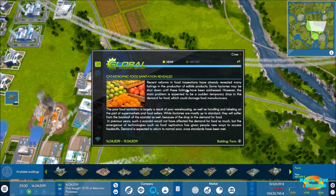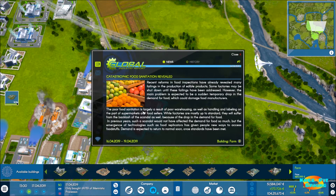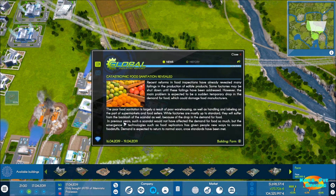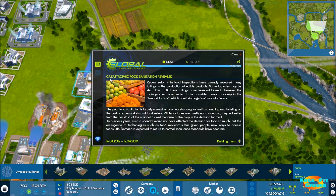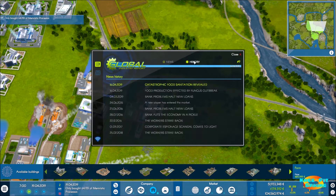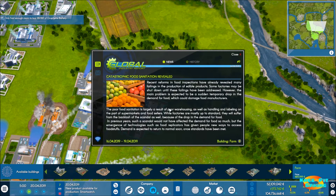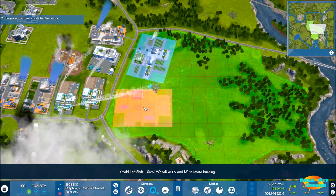It looks like some production of products is failing — largely the result of poor warehousing. Demand is expected to return to normal once standards have been met. I'm going to click around a bit because there seems to be a bug when these types of events happen in the game where you can't easily get off of them. We've had similar issues with research — espionage events that seemed to last a long time.